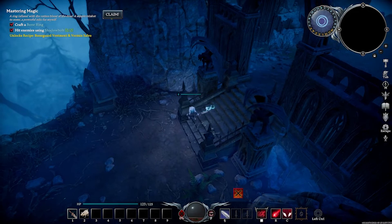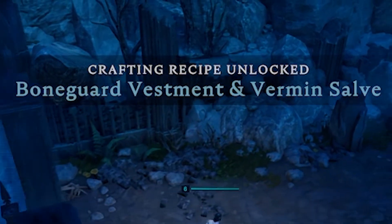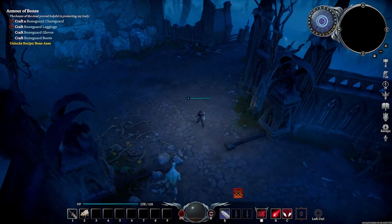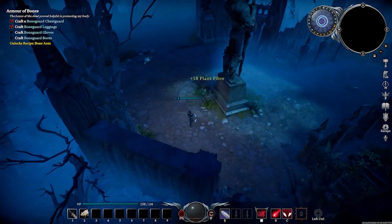These guys are a little pretty easy to deal with. What's this? Bone guard investment and vermin stuff. How many things do I craft? You can still move. Cool. It looks a little better. So bones are pretty easy to get. That's nice.